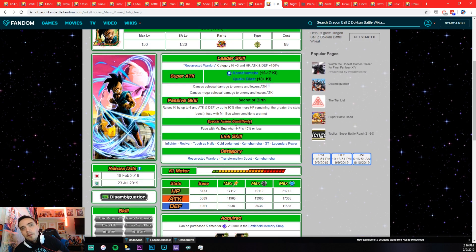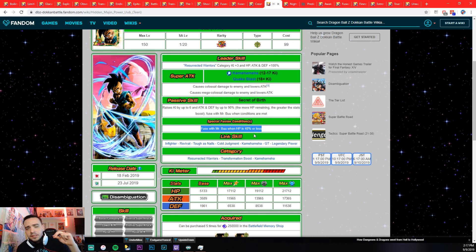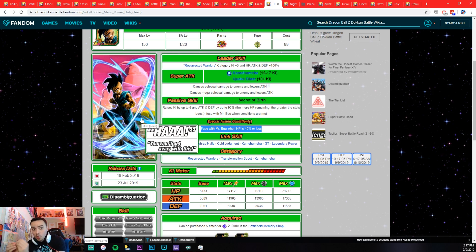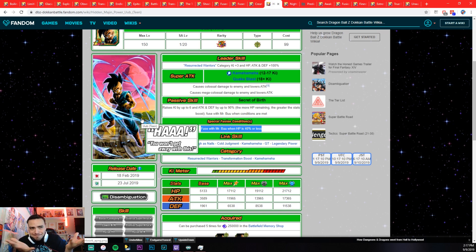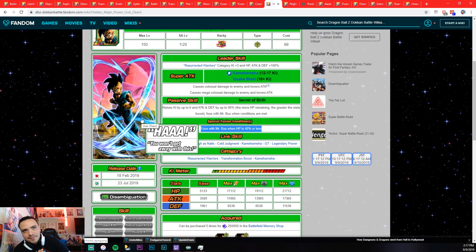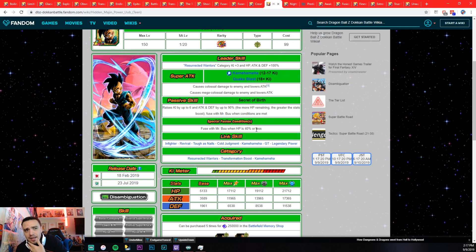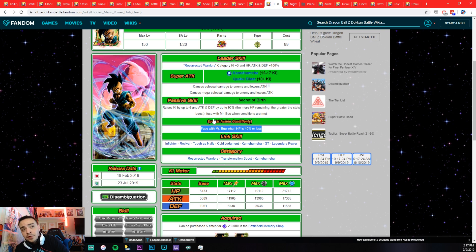We got Oob. Most people didn't even pull Oob, so a lot of people don't know he's a transformation unit. He fuses with Mr. Boo when HP is 40% or less. This free-to-play Oob's transformation is easier to get than LR Cell — the transformation is easier to trigger with the free-to-play Oob than with the LR. 40% or less is a little harder than MUI Goku but easier than LR Cell.